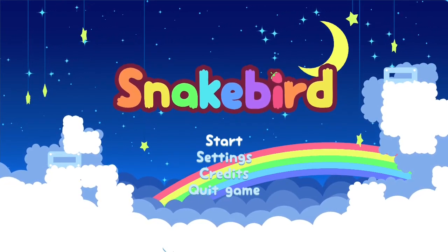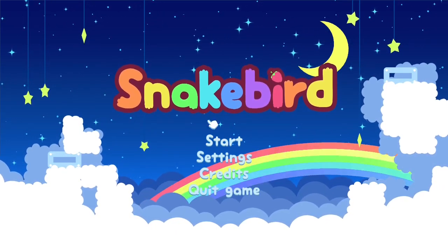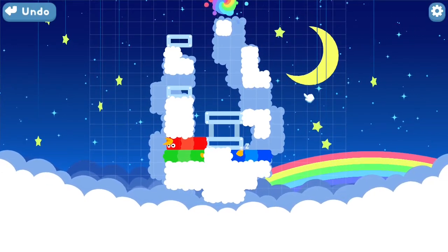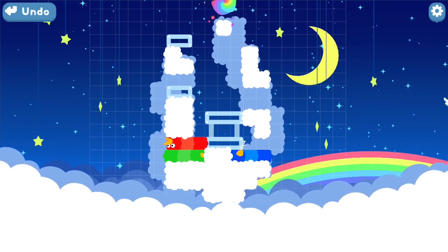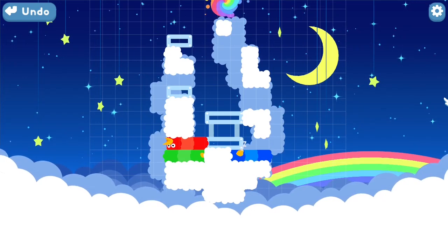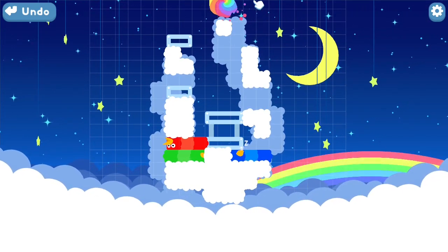Welcome to another Snakebird solution video. This is for level star six. For this one, we will actually work backwards — although let's do some small amount of moving first.